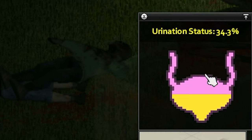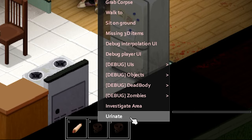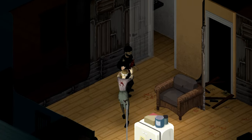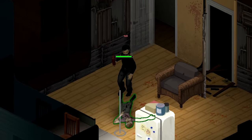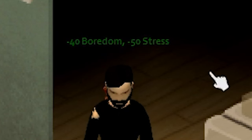When your bladder is 30% full, you can urinate — either in a toilet, on the floor, or my personal favorite, on a zombie's face. Yes, I'm reusing jokes now, so what? Something to keep in mind: urinating on the floor, unlike the Defecation mod, doesn't leave any mess behind. It also reduces your boredom and stress by 40 and 50 respectively.